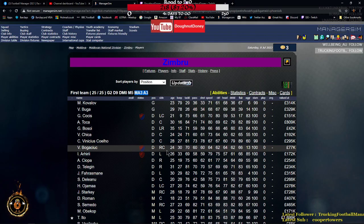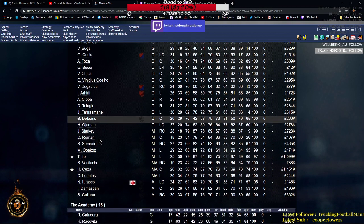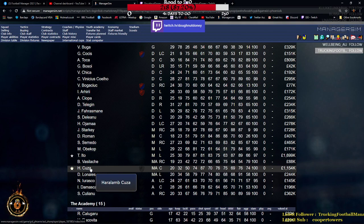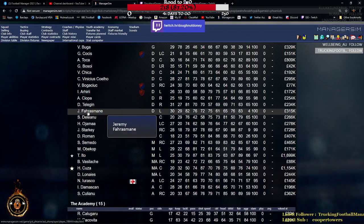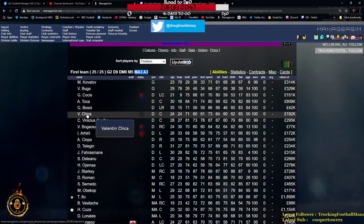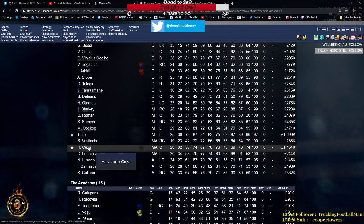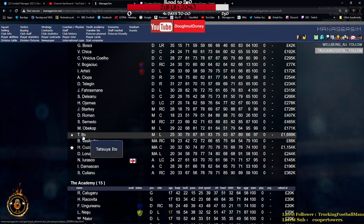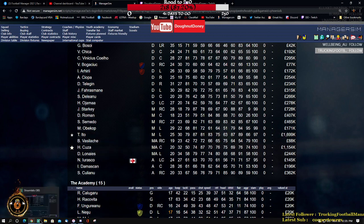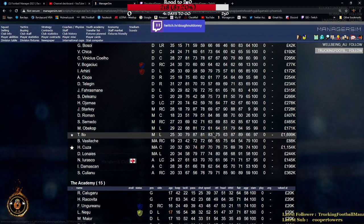I'll explain some of these screens and icons and what they all mean. The first thing you'll notice is little stars. Big stars mean they're the star player of your team, which means they bring in merchandise. For a small team like Zimbru, if you've got star players that could help you with any financial problems, because you only have a limited amount of money. The stars vary in size - this guy here has a massive star, this other guy has a smaller one.